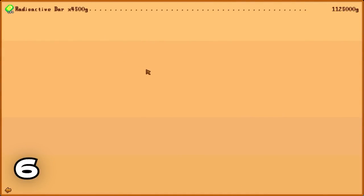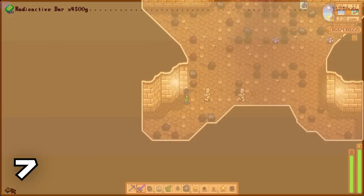Radioactive bars go for 4,500 gold per bar if you have the blacksmith perk, meaning you can get tons of money from this.